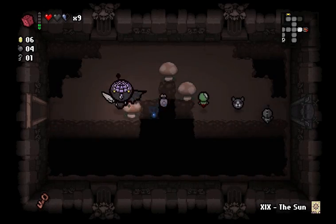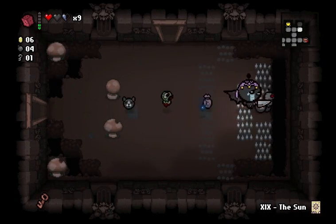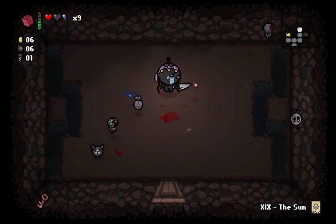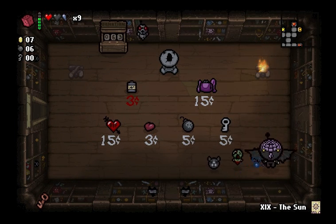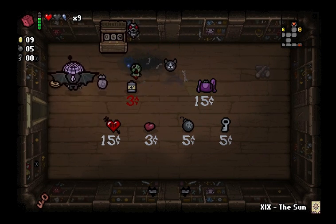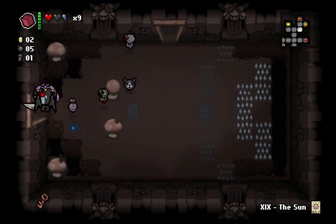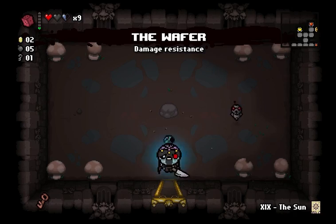I want to save my key for the next floor so I can guarantee myself an item room. It doesn't look like I'll be able to reroll my item. I shouldn't have used my key there — but it's actually okay that I did, because now I can blow this up and buy a key and a battery. So let's go back to my item room now and reroll and see if we can get something that I can actually take. That is the Wafer, and that is an incredible item.